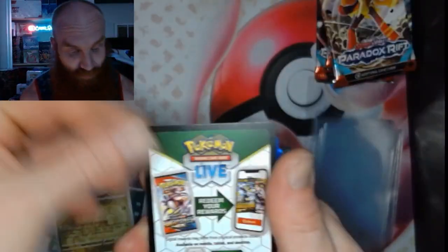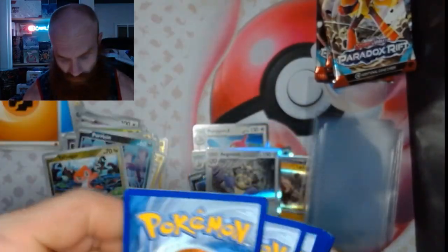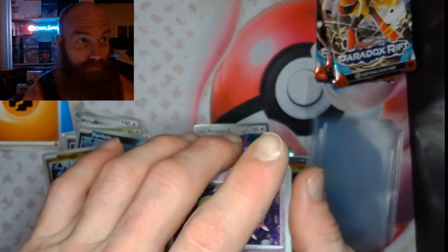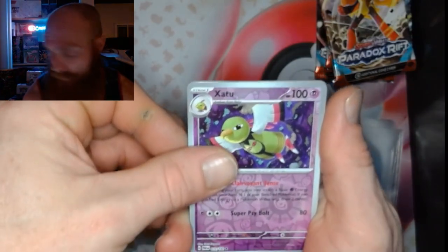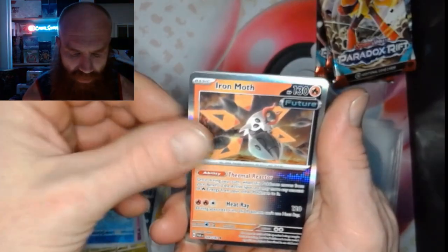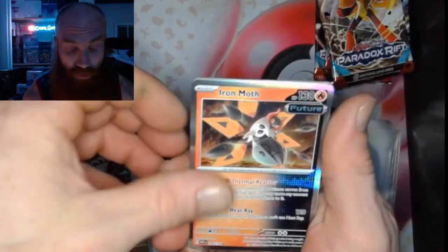They've cooled off a little bit I'd say. 1, 2, 3, 4 — we got a Zastu, we got a Wimpod, and an Iron Moth.